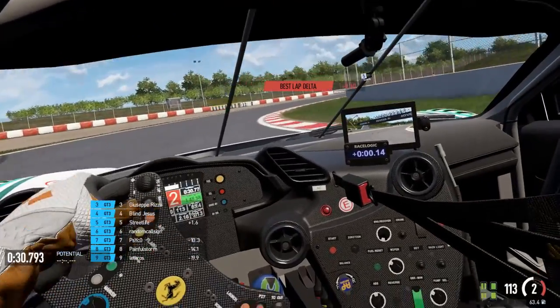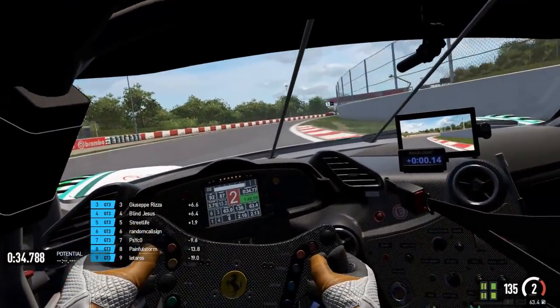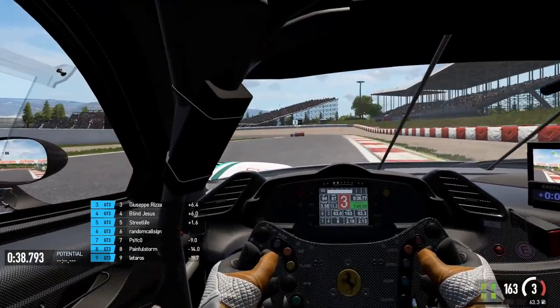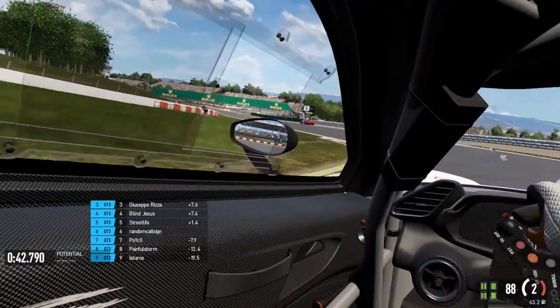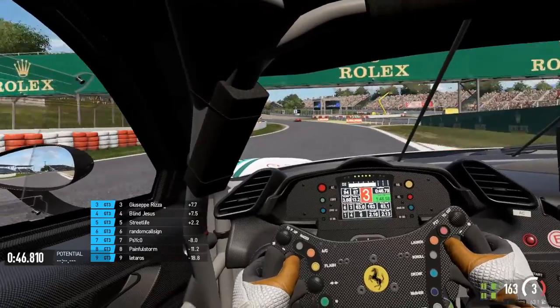The last part of the license is seniority, and this is not the most important part — it's only calculated in terms of time spent online in the game. The longer you play, you'll progress to bronze, then silver, then gold, and if you play at a pro level you'll get a red stripe on your license.